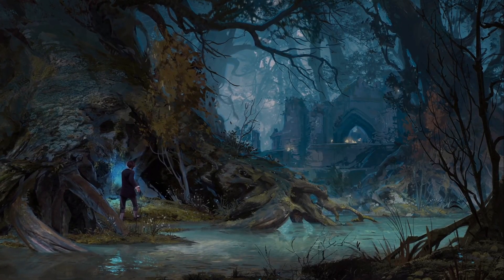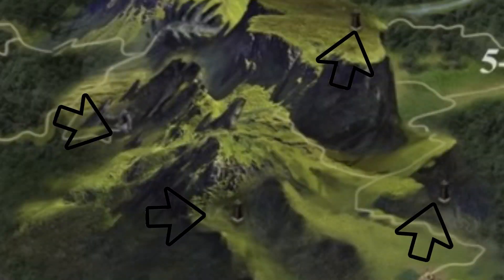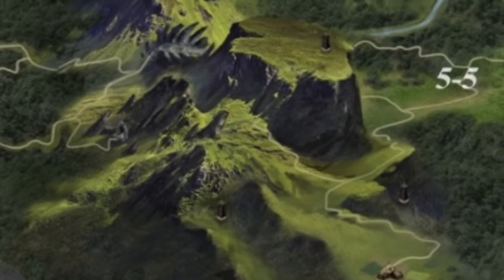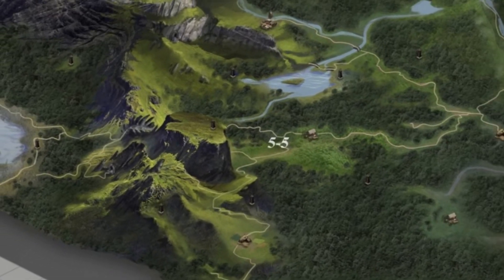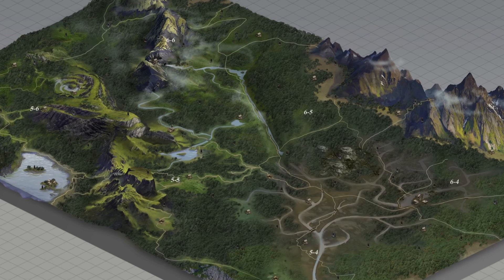After poring over this map for more time than I should probably admit, I noticed a few incredible things. The first was the little dungeon entrances and totems that I'll assume are going to be points of interest in the game — looks like there's going to be tons of them. The second thing: when I'm looking for a particularly important landmark like Hogwarts Castle, I don't see it anywhere. I don't see Hogsmeade, and I definitely don't see the Forbidden Forest. So where are they?